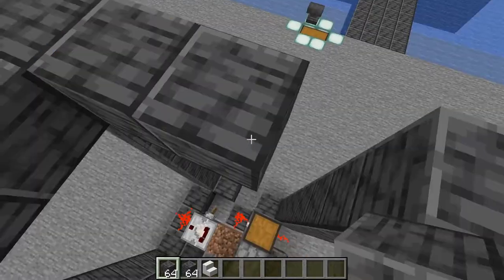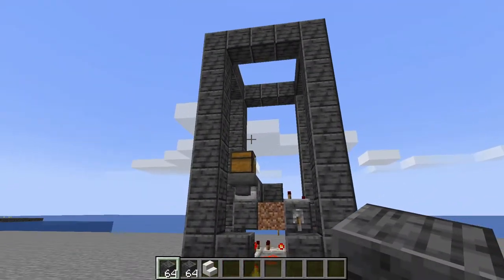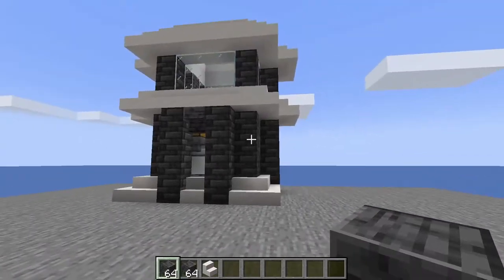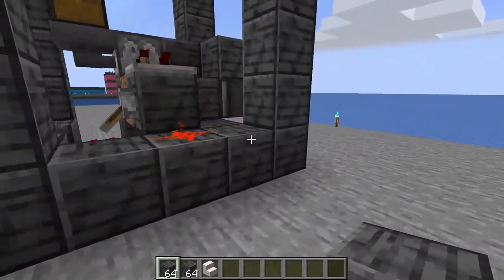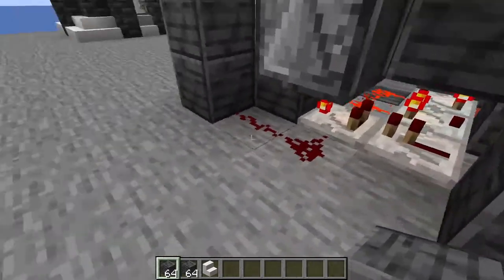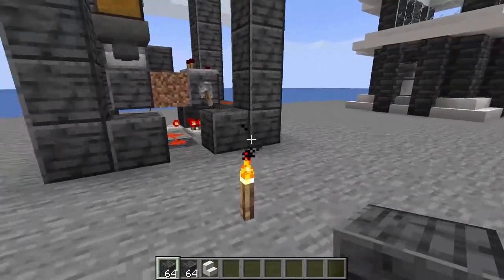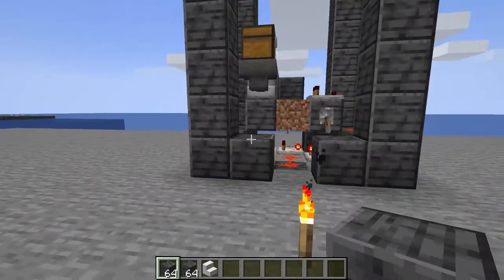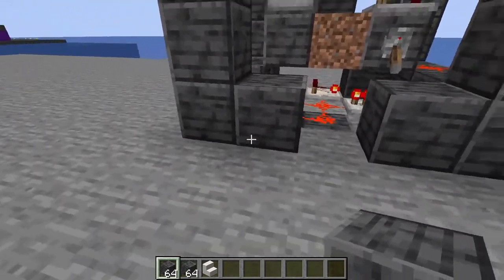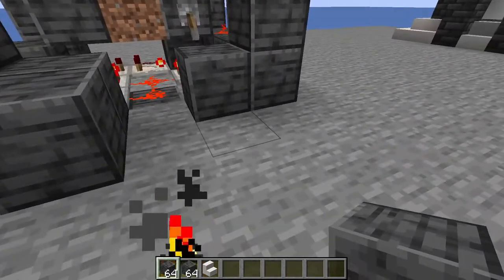Now at the bottom, decide if you want to add the steps. I added them to hide the redstone that would otherwise be visible all the way around — but you might like the exposed look. I'll show you how to do it with the steps.